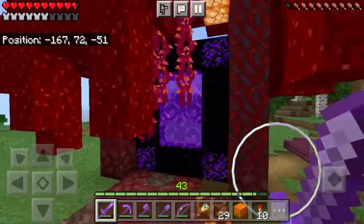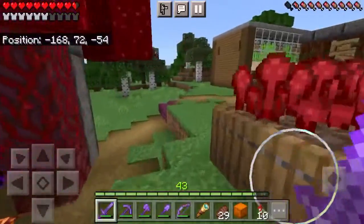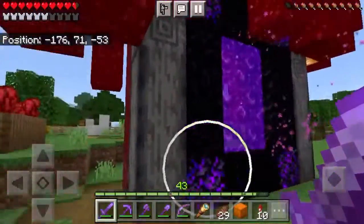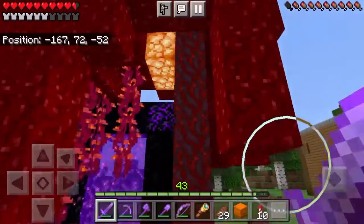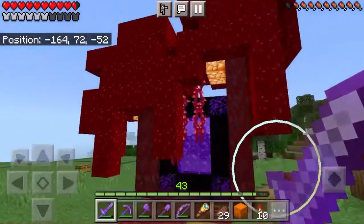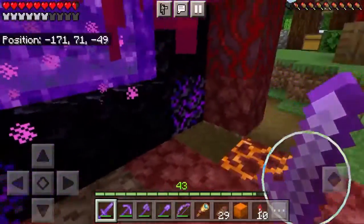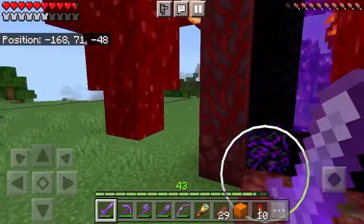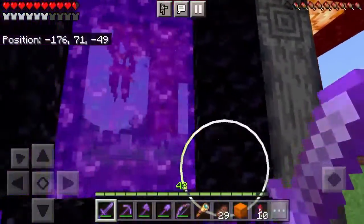First of all, I decorated the nether portal a bit. I felt like the nether portal was actually really boring, so I decided to just encase it in crimson trees and I think it looks pretty good. These will stay up forever. I've also done like a corrupted path. Behind the portal, we have basalt pillars, which I like as well.